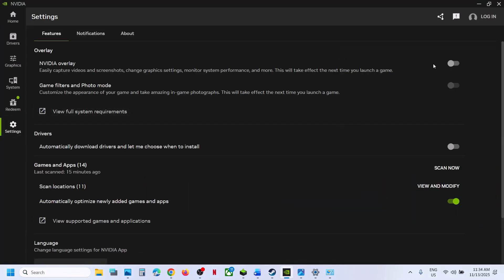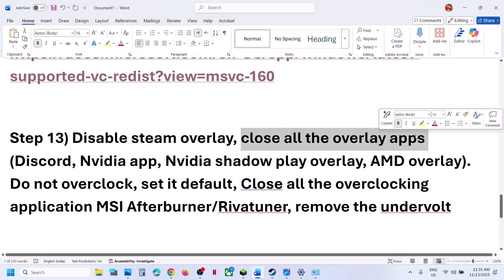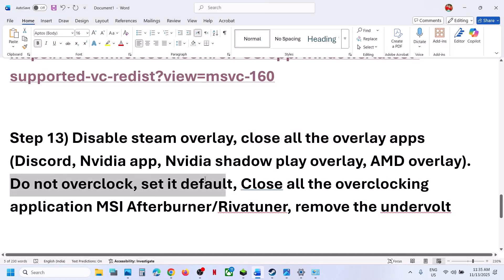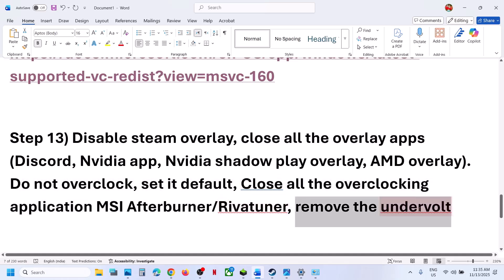Turn off the NVIDIA overlay if it is on, then relaunch the game. Close all kinds of overlay applications. Also, do not overclock — set everything to default and close all overclocking applications like MSI Afterburner. If you have undervolted your computer, remove the undervolt and then launch the game.